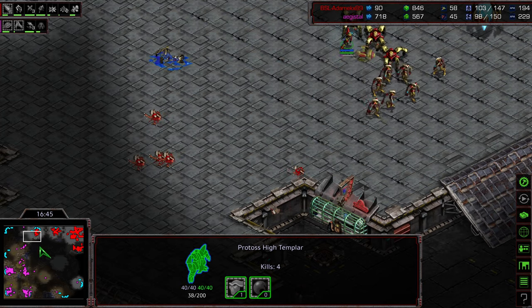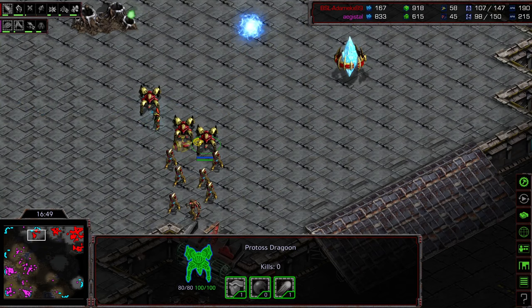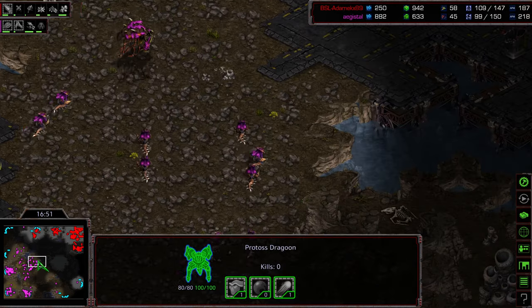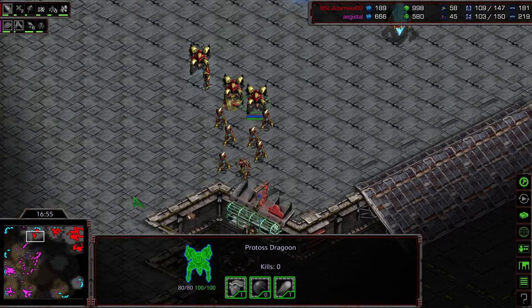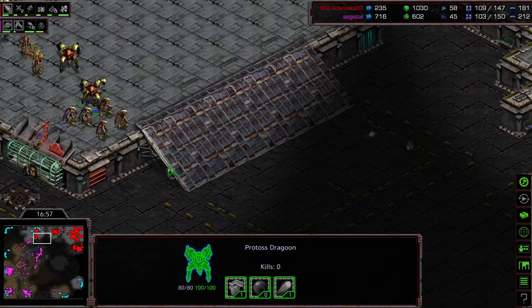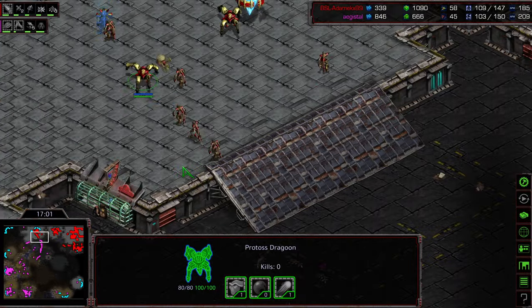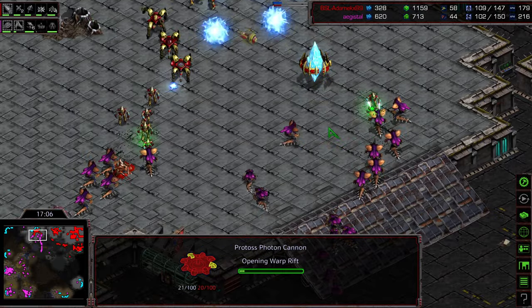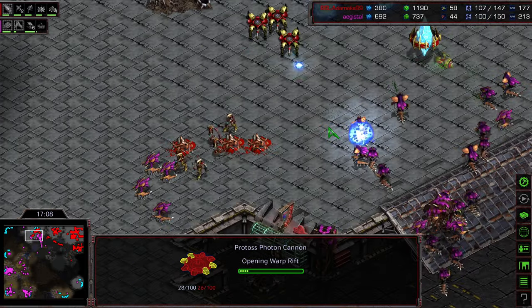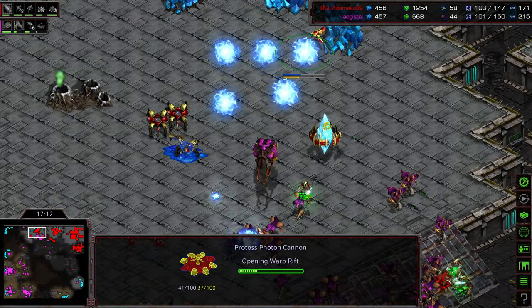Agistil either needs to take a lot of additional bases himself to stay in this match, or he needs to go ahead and start doing some attacking or containing with the army he's got on the ground. He is even on supply, which means he is ahead overall. Plus he's got a sizable bank to start working with. Adame has a lot of spare gas, which lets you know that's not High Templar — which is really what he needs. Trying to plop down some additional cannons, but the cannon is still warping in. The Hydralisks are here, so he needs to buy himself some time and get some reinforcements.